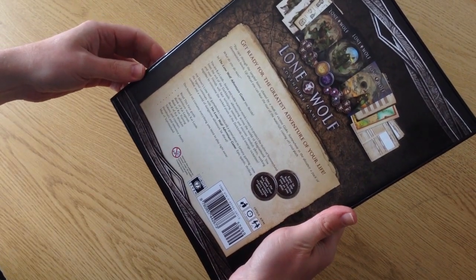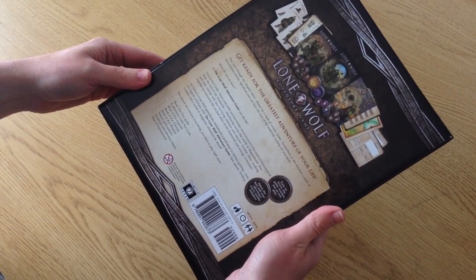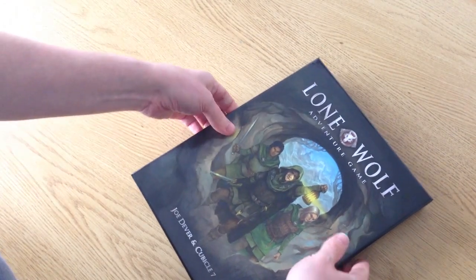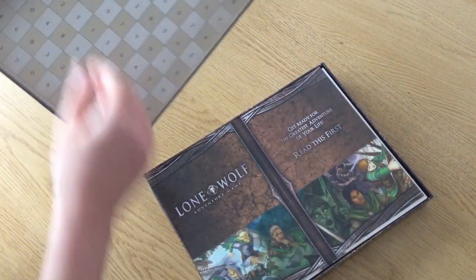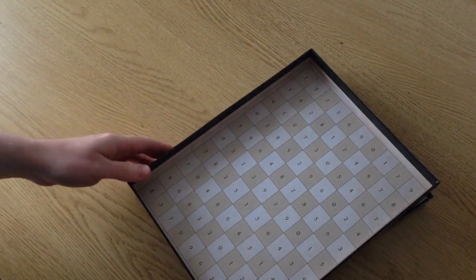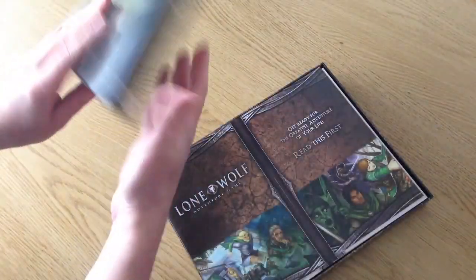It reads: 'Get ready for the greatest adventure of your life.' So let's open up and see what we've got in here. Straight in the lid you can see that's the number picking table inside the lid.